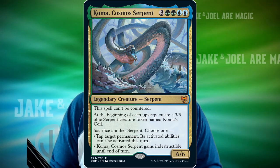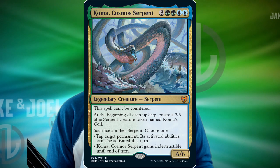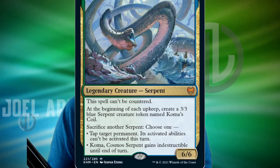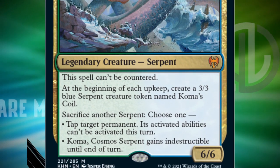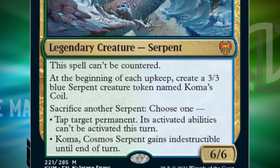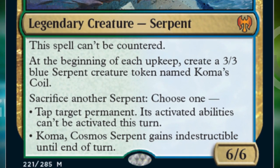Coma, Cosmos Serpent is a two blue, two green, three other — a seven-cost card. It's a six-six legendary serpent. This spell can't be countered. At the beginning of each upkeep, create a three-three blue serpent creature token named Coma's Coil. Sacrifice another serpent — choose one: tap target permanent, its activated abilities can't be activated this turn, or Coma gains indestructible until end of turn. This is a really strong Simic card.